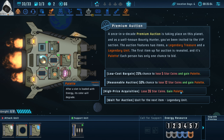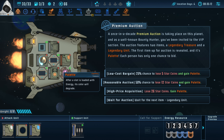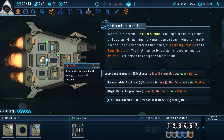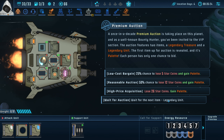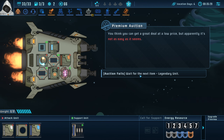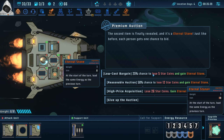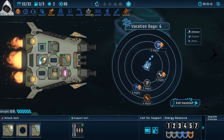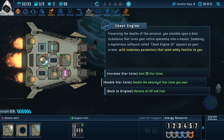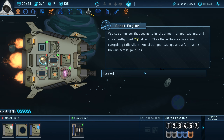We lose 26 star coins. After a slot is loaded with energy, its color will degrade. Or we could try and get it for five. We didn't win the election — it's fine. Eternal stone: at the start of the turn, load the same energy as the previous turn. I'm fine not spending so much because of the degeneracy of what we have here. Double the amount of star coins you own!